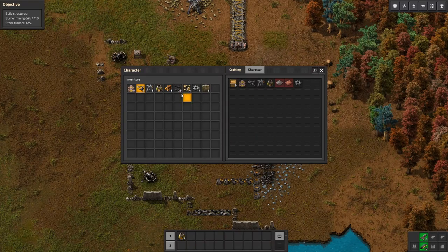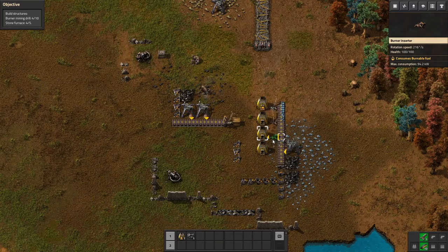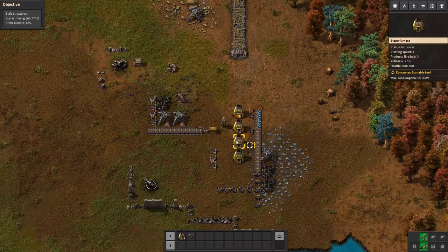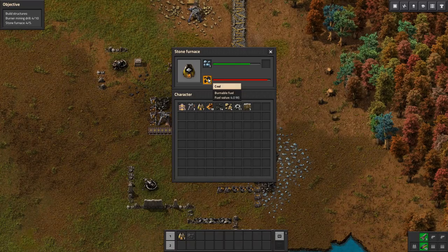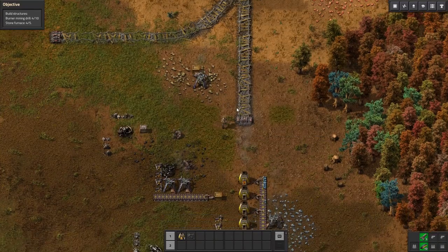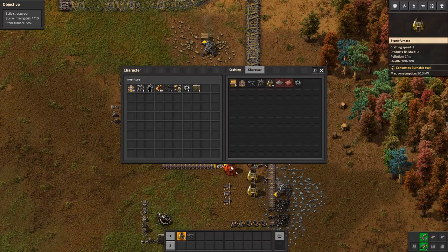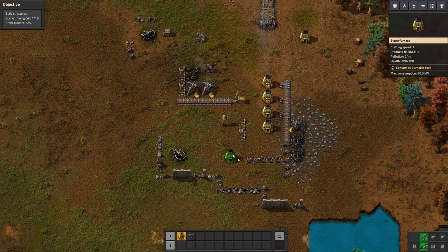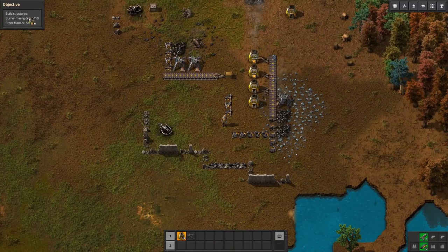So we have two of them — we want it to go like this. Let's build that, and go ahead and put some coal in there. So that looks like the setup so far. We've done one more of these to complete that side of the quest. It looks like we're going to let this do its thing until we get enough resources to build our burner mining drills.